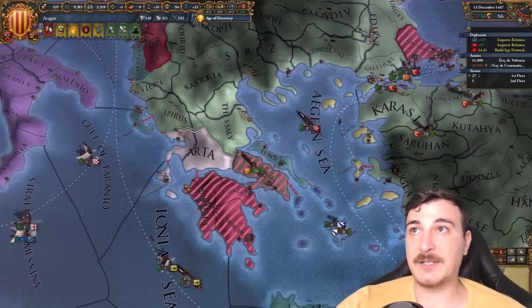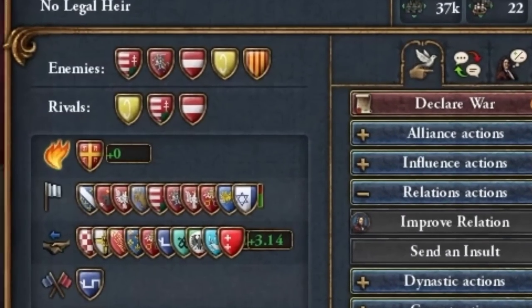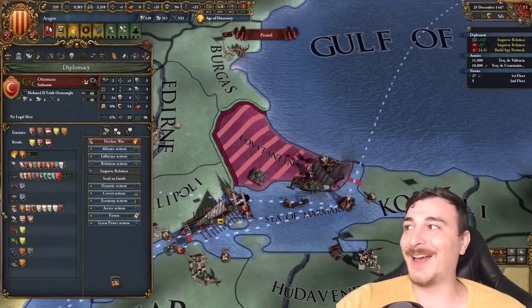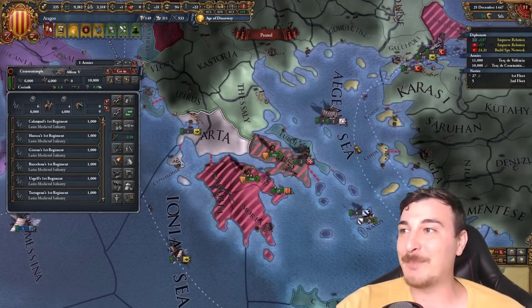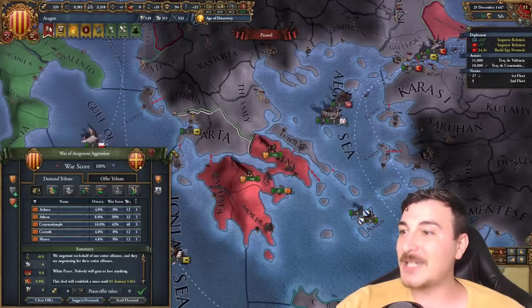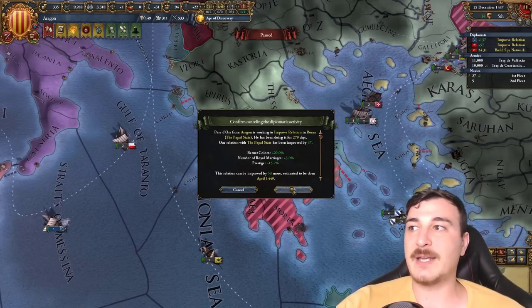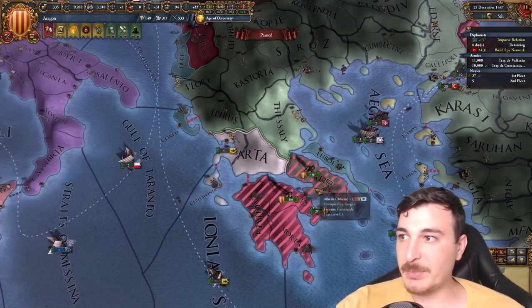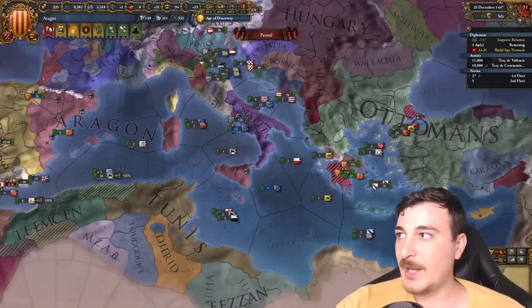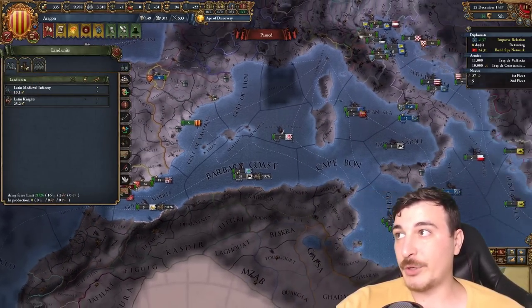Literally as I just said that, the Ottomans attacked! Let's bring it down to speed and bring this force back. We're going to need some more units — a few more units for sure. The Grand Company is probably the best option. Let's recruit the Grand Company — remember, you can recruit mercenary units in occupied provinces, you don't need to completely control them, so that's a bonus.